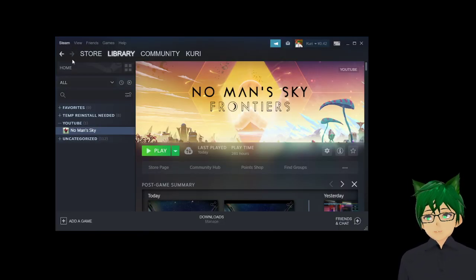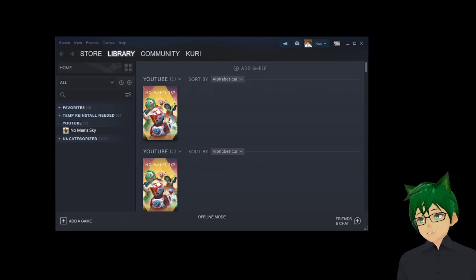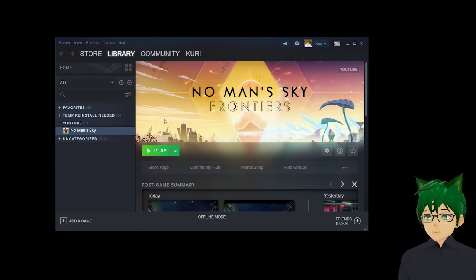Choose to go offline, and it will ask you to restart Steam. Choose to restart in offline mode. After it restarts, you just go and run the game again.